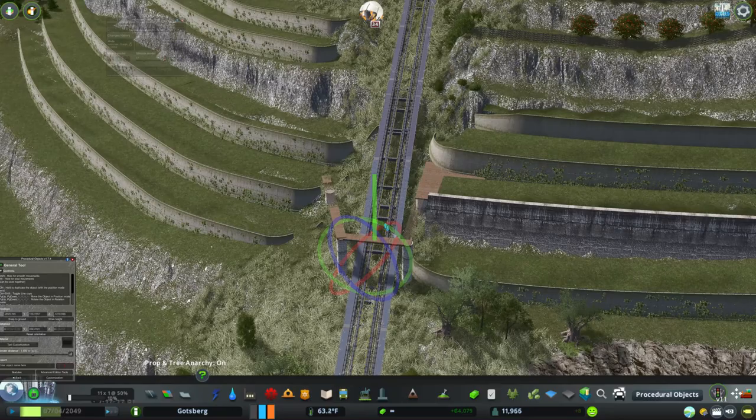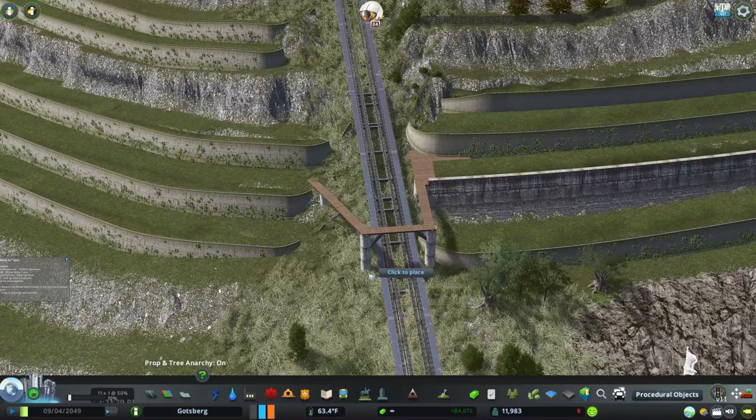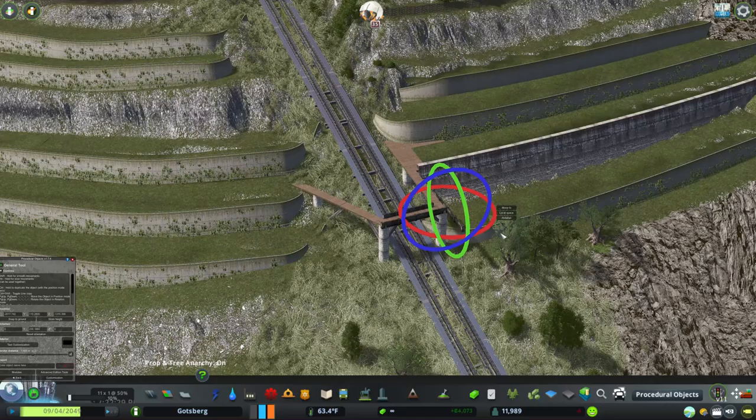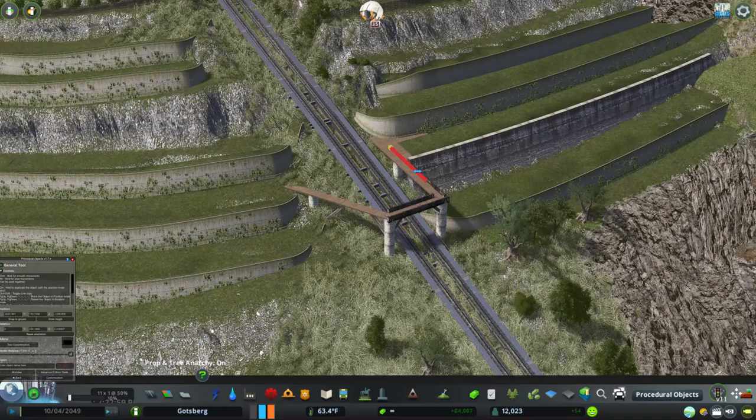Next I wanted to make a little pathway over the funicular for the workers, but I wanted this one to look old and a little bit unmaintained — certainly not for tourists. I'm also going to put some little random sheds around this area, maybe potting sheds, and a tarp-covered area. I really love the way this area looks overgrown with just props and random stuff lying everywhere when it's finished.